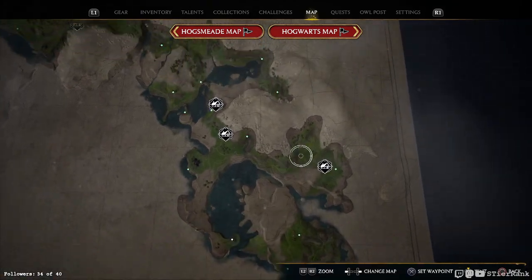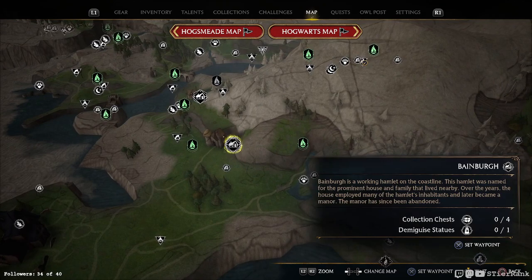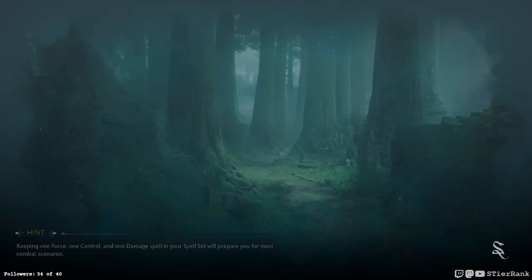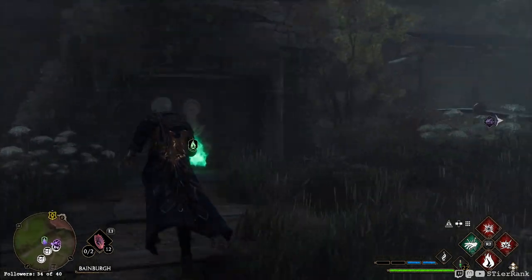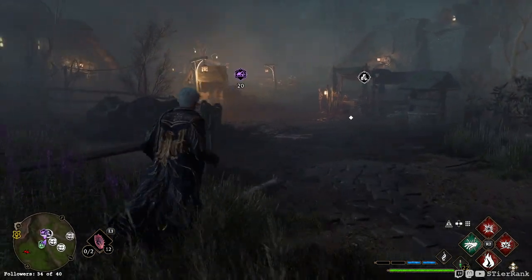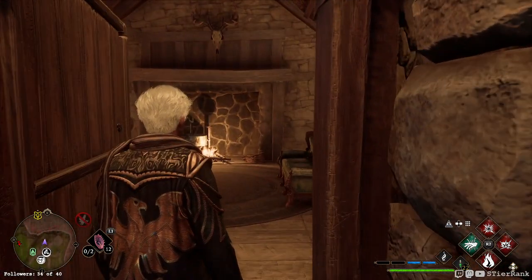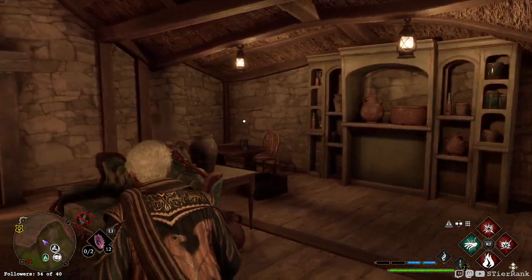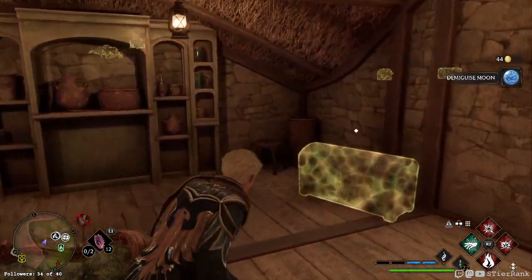I really cannot tell where this one is — there's Cragcroft. Oh there it is — Baneberg. I wonder if it's Baneberg with a silent G or Baneberg with a hard G. Turn left when looking away from the Floo flame and then head towards the house on the left. On the door — and collect the demiguise statue from the statue inside. Oh, there we go. Anything else in here? Oh yeah, looks like one more.